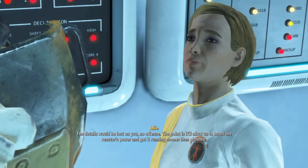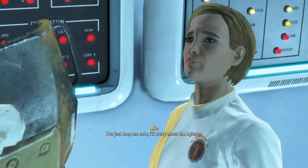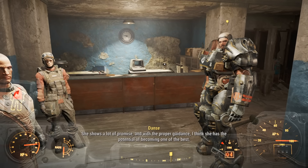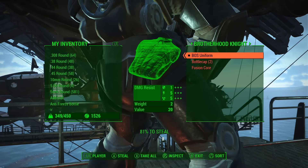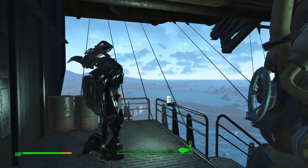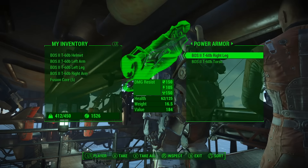I was ready to retrieve the Beryllium Agitator from Mass Fusion, but I knew what was coming — I'd become enemies with the Brotherhood of Steel by teleporting there. So I returned to Paladin Danse after keeping him waiting for several days. We rode up to the Prydwen and I got started. If you pickpocket a Fusion Core from a Knight without getting detected, they leave their armor. If you're still hidden, you can take all the pieces from their armor for yourself, which is what I did.